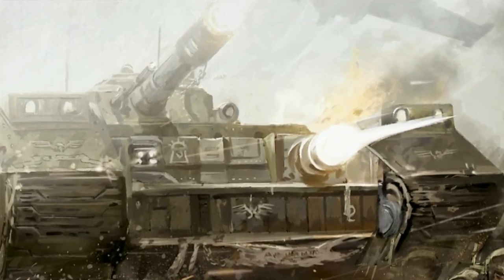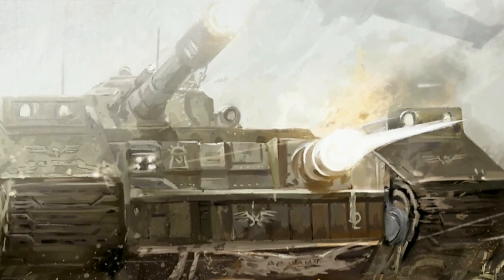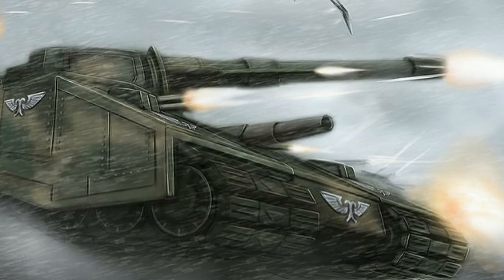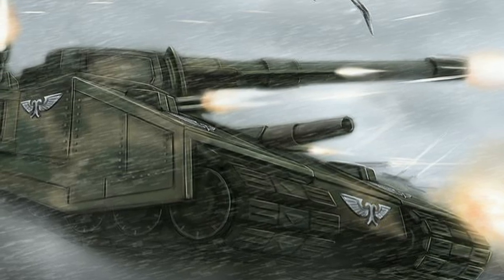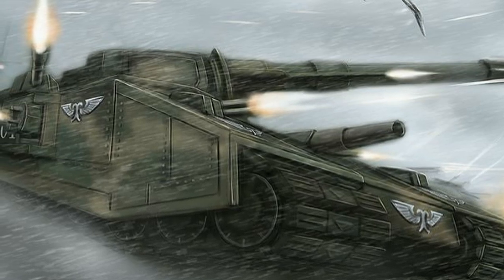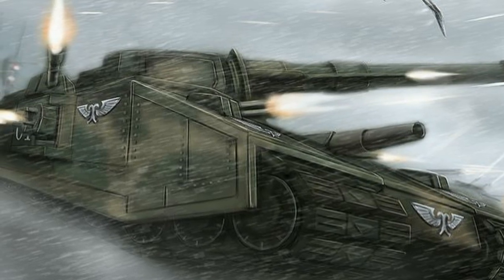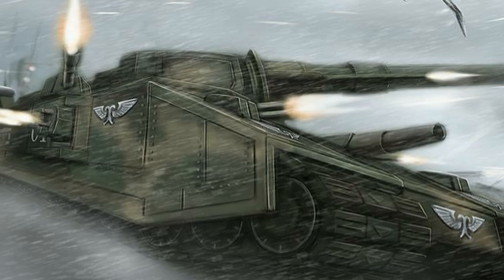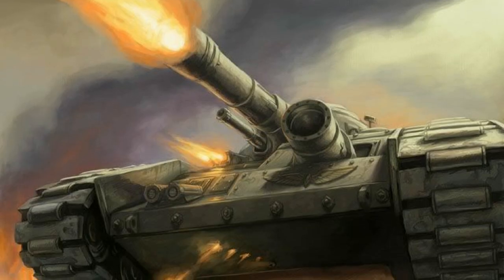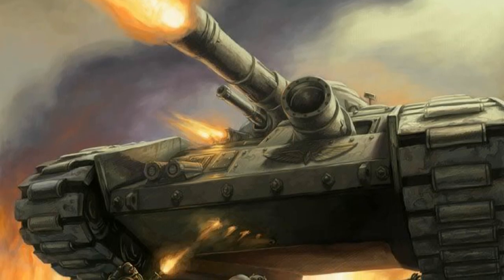Armed with a secondary demolisher cannon, this shorter barrel fires rocket-assisted shells which pulverize closer targets, the core finding soft targets and shattering ferrocrete with the cannon shockwave alone. Also fitted with tertiary hull-mounted twin-linked heavy bolters, the Baneblade's driver can suppress smaller targets with both bolter and lascannon fire.